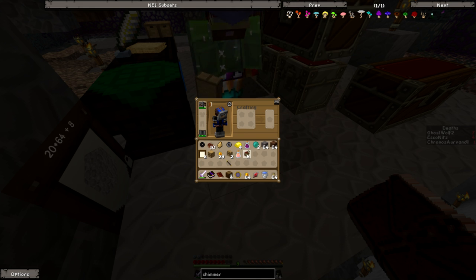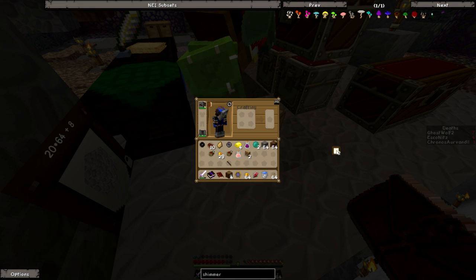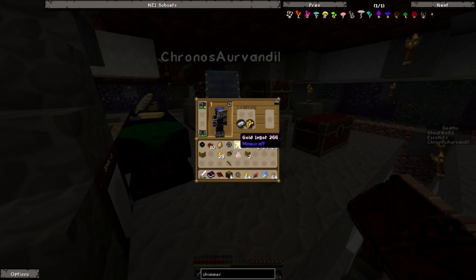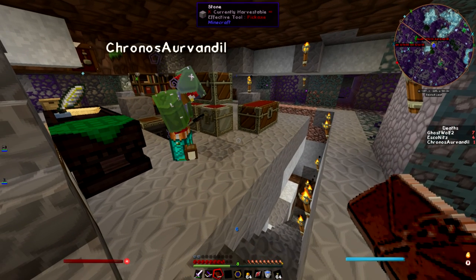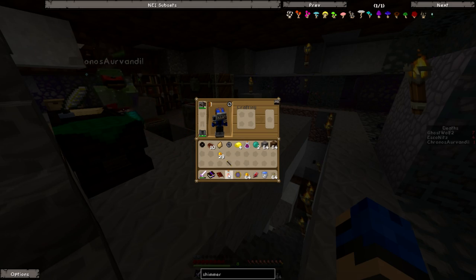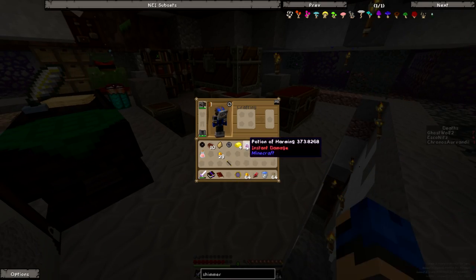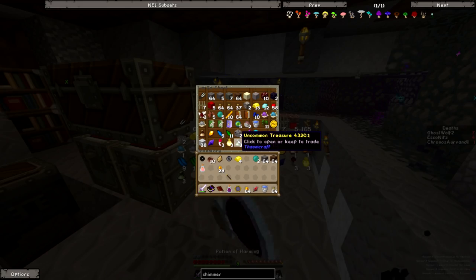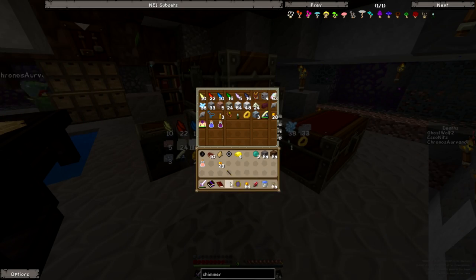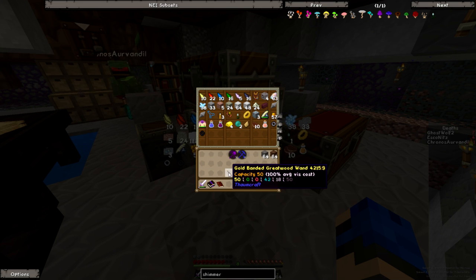There you go — chest upgrade, drawers shelf, storage upgrade. It looks like most potions give me some magic, so that'll be useful. Wait, we never turned in that zombie jerky quest!